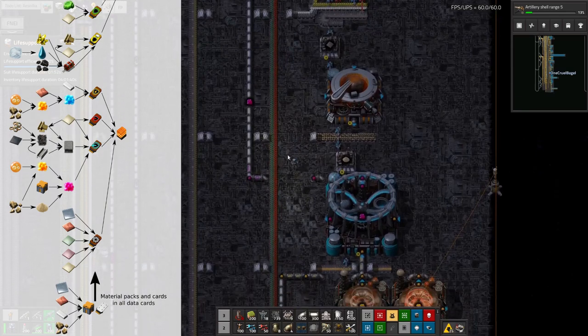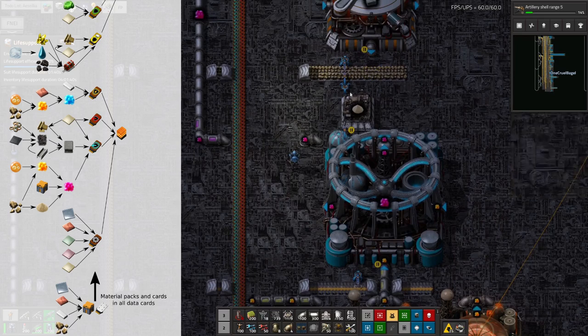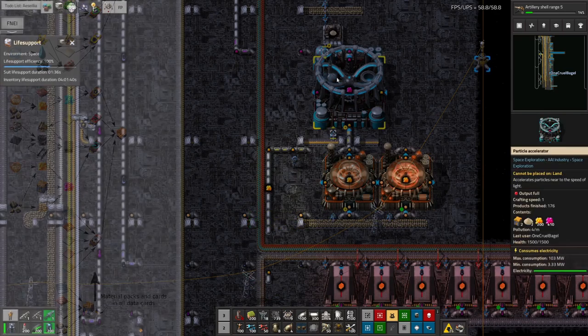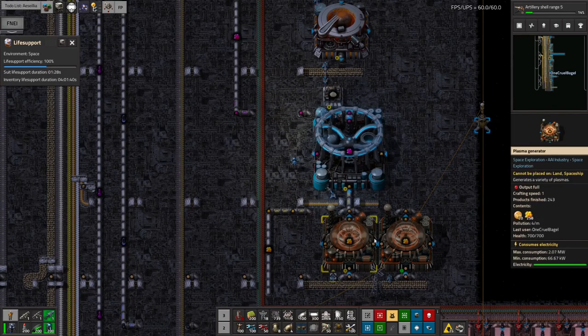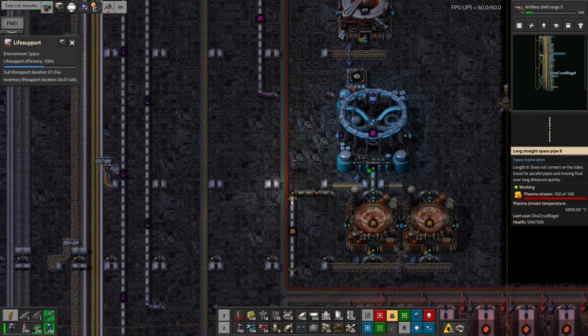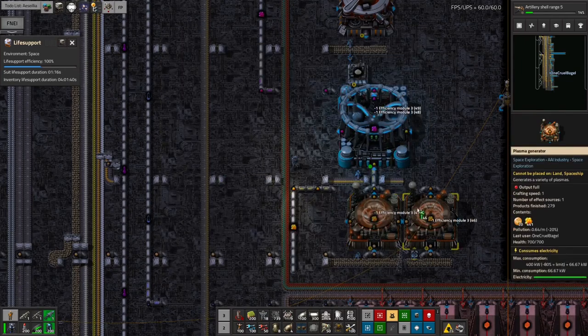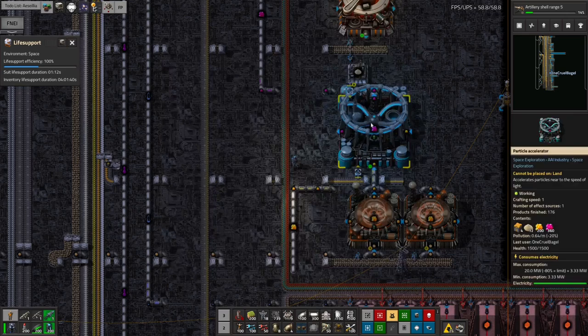I also needed the purple clouds for that - we're feeding in material packs, sand, and plasma stream. The sand comes from the same supply of stone - I'm crushing it into sand and feeding it in. We're also making plasma down here from more stone, and we've got this nicely balanced so we're producing the right amount. I've stuck some efficiency modules in these particle accelerators because they're very hungry machines - that's taken the power down to a mere 20 megawatts, which is a massive improvement over the presumably 100 megawatts it was using before.